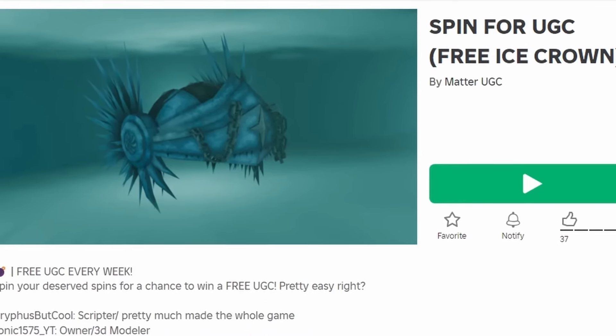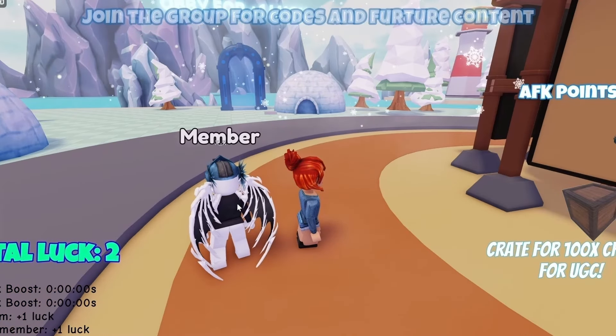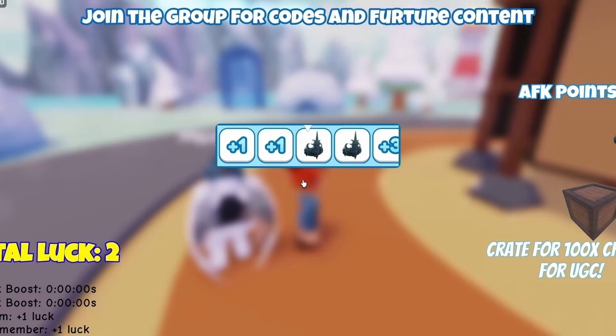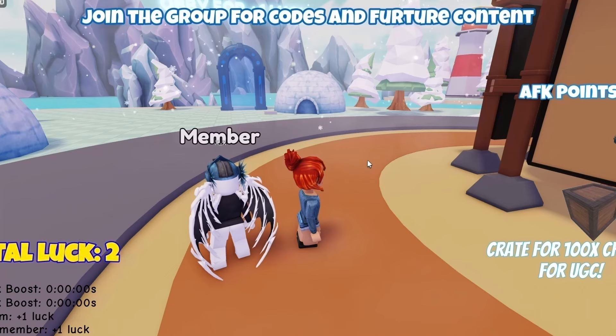To get this new free item, join Spin4UGC. You can get this item 2 ways: have 70,000 AFK points, or win it by spinning the wheel and landing on the free UGC. To get more AFK points just stand still in the game. Have fun!